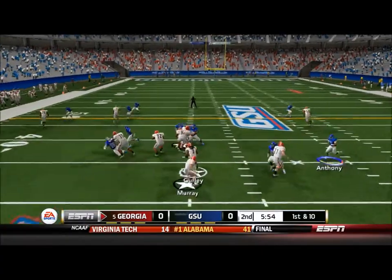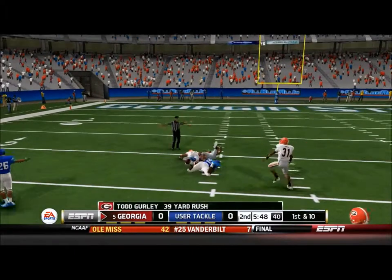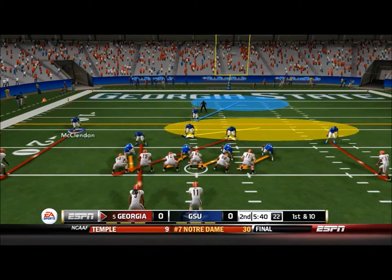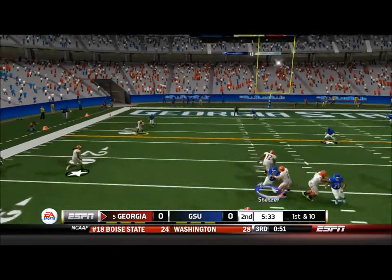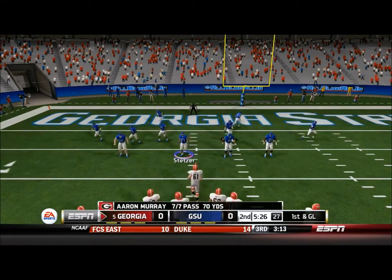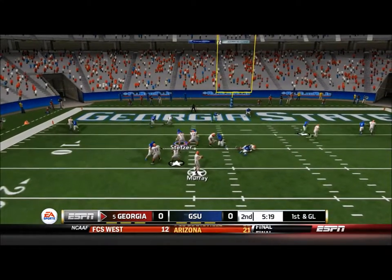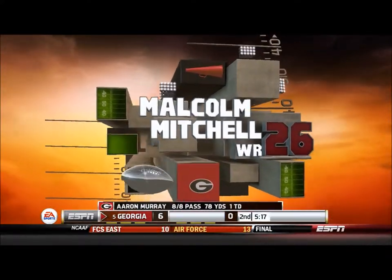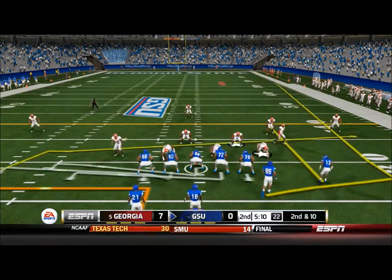Georgia has the ball. Murray hands off to Gurley and he's got some room, got blockers - he gets dragged down by the defensive tackle after a huge run that almost brings him into the red zone. First and 10 on about the 23-yard line. Tight end in motion, Murray drops back to pass, finds Conley with a stiff arm inside the 10-yard line for a 15-yard pass. Murray still hasn't thrown an incompletion. First and goal for Georgia, Murray trying to find someone - Malcolm Mitchell for an 8-yard touchdown reception. Georgia is hyped.